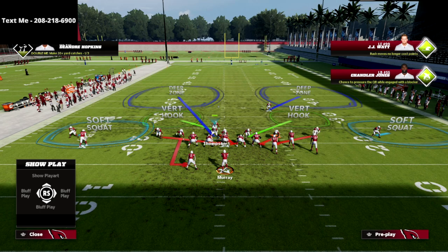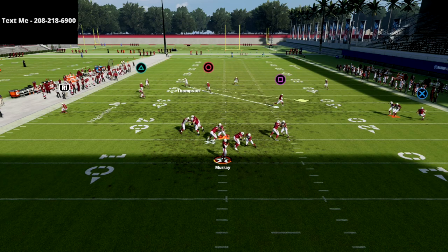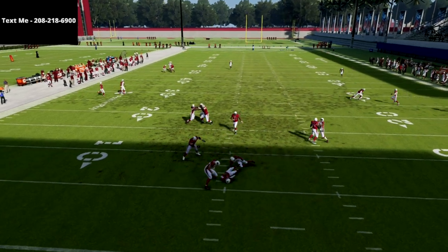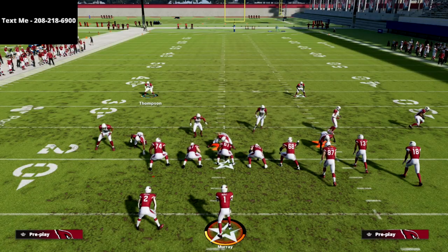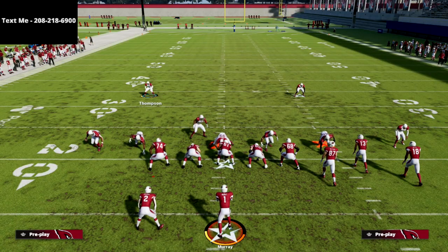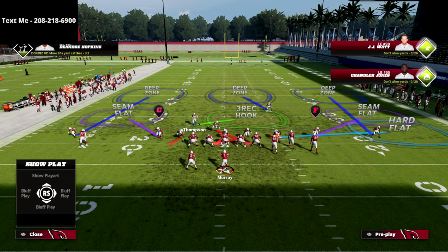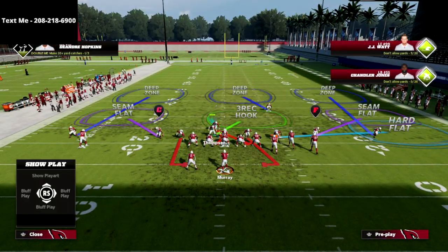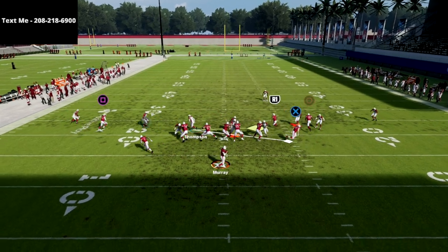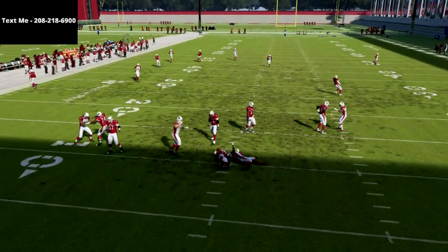Holding left trigger on the center is where you get that looping pressure disengaging and coming across the formation. Let me show you the setup one more time: base align, spread your defensive line, crash your defensive line to the backside, and then drop that defensive backer out to the edge and contain off the edge. This is what your play looks like at the snap, and you're going to be able to get this amazing four-man looping A-gap pressure right at the quarterback.